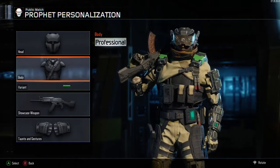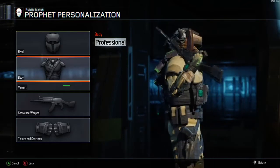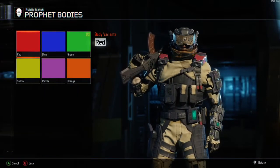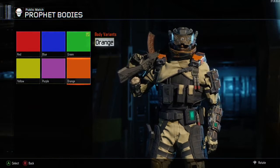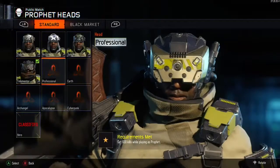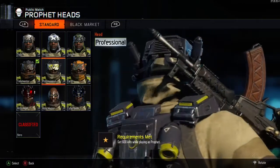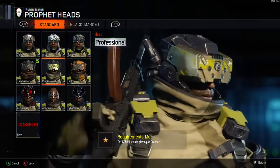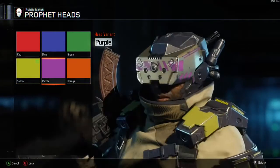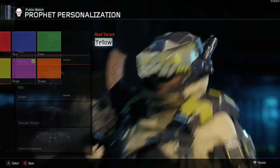Next we move on to the Professional suit. The good thing about this is that you can change the color of the trim on both the body and the head. There are six colors to choose from: red, blue, green, yellow, purple, and orange, so you can have a different color every day you play with this character. I'd rather be able to change the color of the whole suit, but it is something different to play around with.